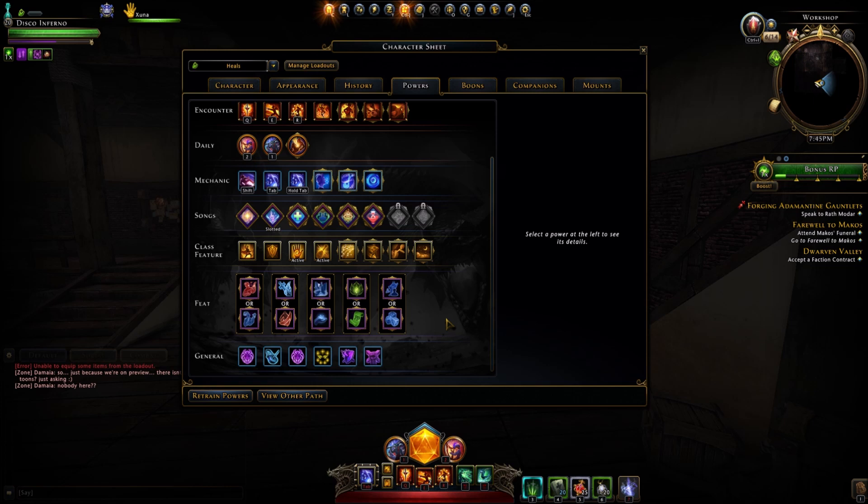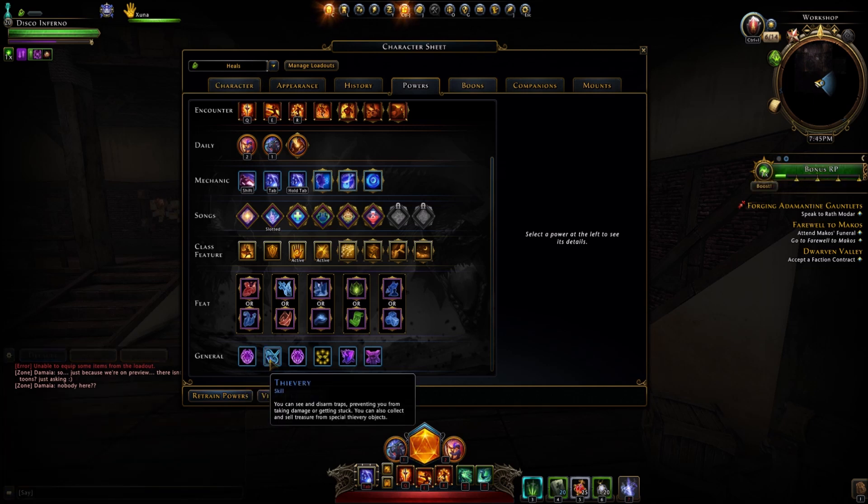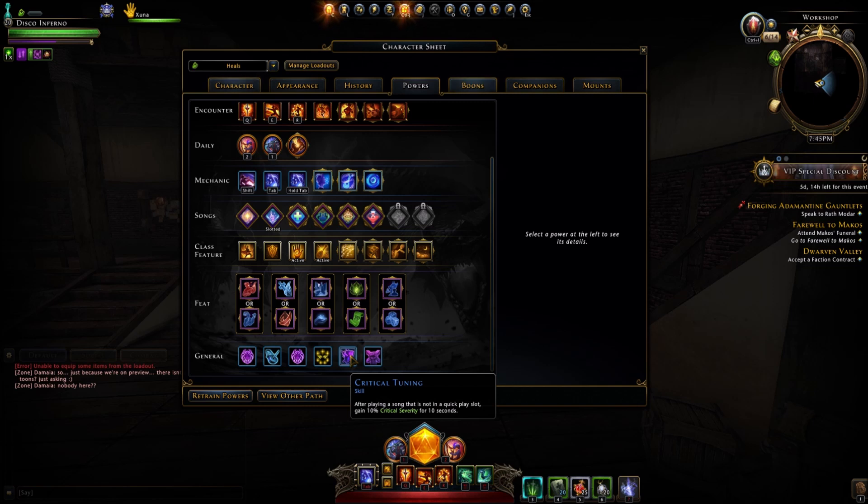Things are subject to change anyway. For the general feats, we have Harmonize — increases passive action point regeneration, on both Songblade and Minstrel. We have Critical Tuning — after playing a song that is not in a quick play slot, you gain 10% crit severity for 10 seconds, also on Songblade. And finally, Truly Inspired — also on Songblade — but whenever you play a song in combat that is not in your quick play slot, you receive an inspiration based on your paragon path: Songblade gains 10% damage, whereas on the Minstrel you gain a 10% healing bonus.